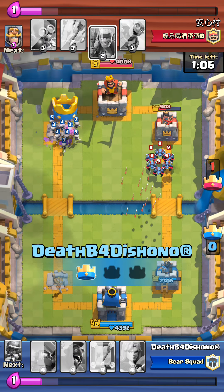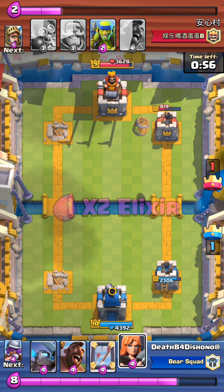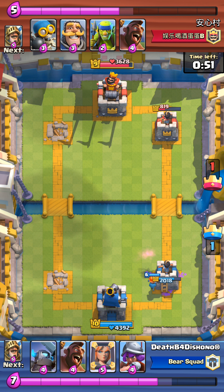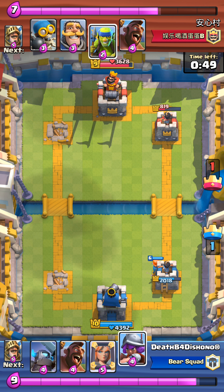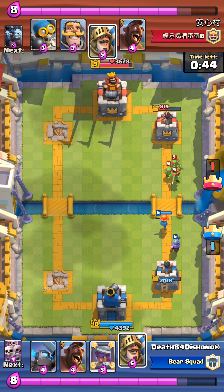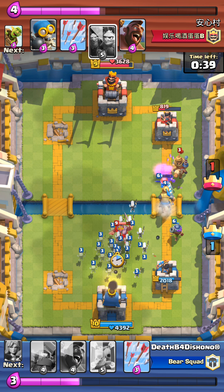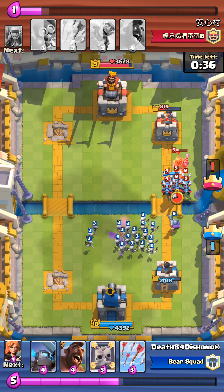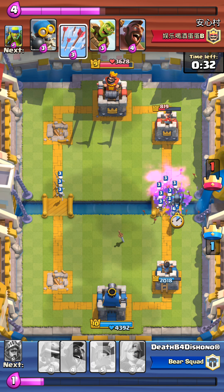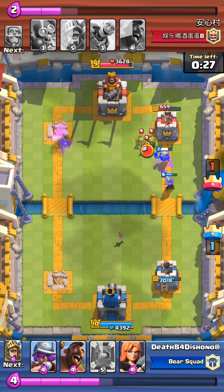That prince did work too. Unfortunately I missed one of those minions with my arrows, but I caught back up with him on that push and I took probably two-thirds of his tower's health off. That was a pretty good push. And then those little skeletons though — look at that.